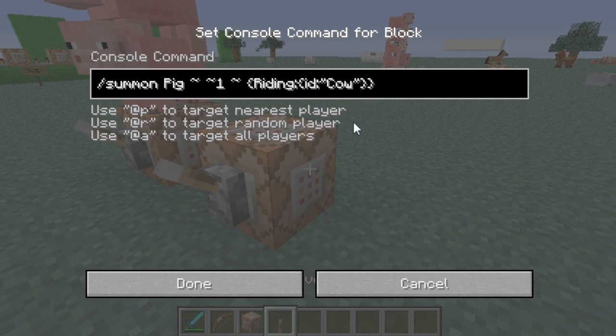Now to add the third one, which is where a lot of people are stuck, you just add a comma right after this cow's closing quotation, because now this cow is going to be riding something else. So you type in 'Riding', open and close your brackets again, then 'id' and we'll do a Villager.